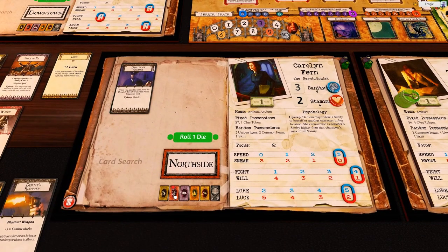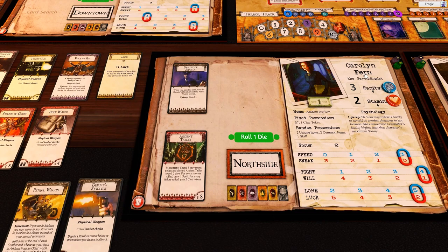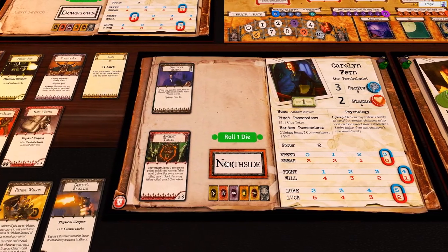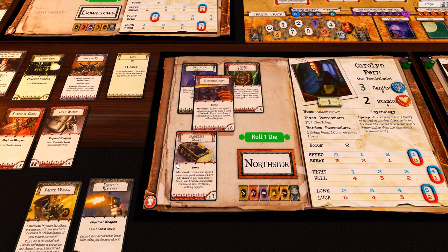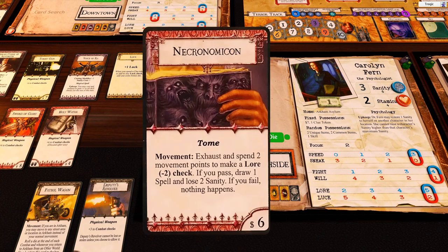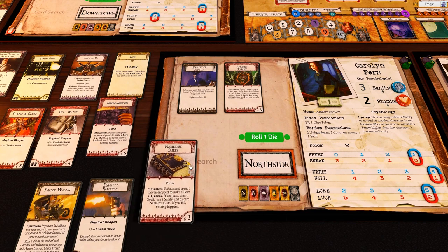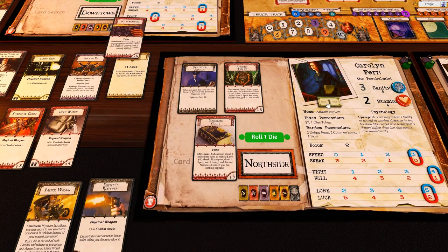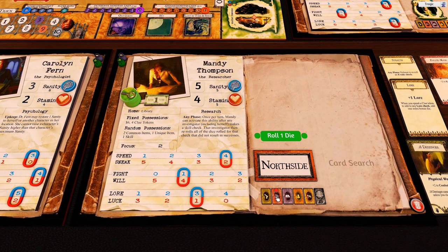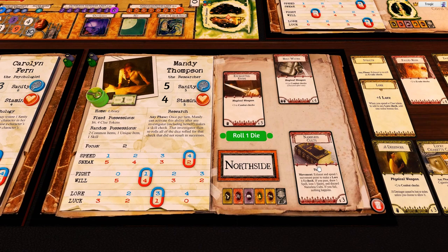She is going to go one, two, three. She also gained a dollar from the Deputy of Arkham, which means she's going to leave one dollar over there. Ancient Tablet, Necronomicon, and Nameless Cults. The Necronomicon — you draw one spell and lose two sanity, but you don't discard it. That costs six dollars but you can't afford it anyway. So we'll get the other one — it costs three dollars. She's also here, so she takes Nameless Cults for five dollars.